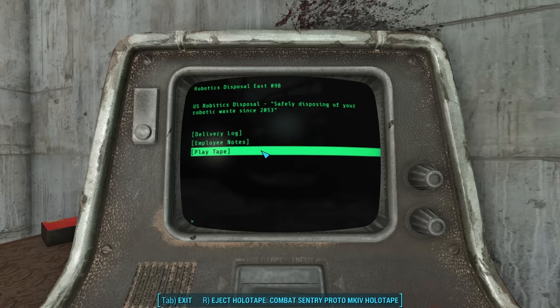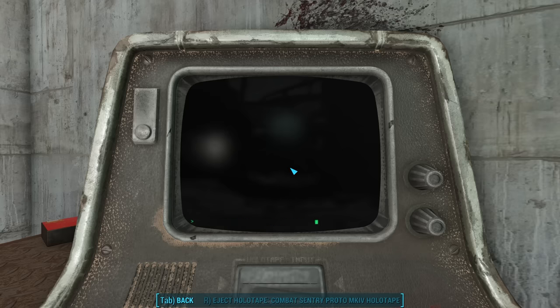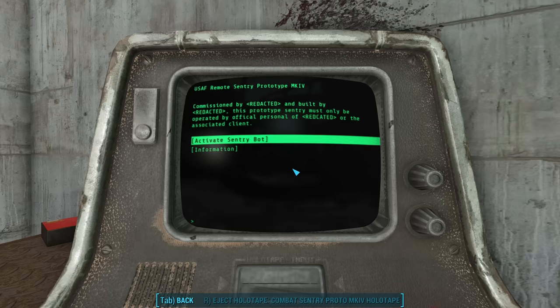Now I'm curious — what's on this holotape? Why did they try to throw away a perfectly good sentry bot? Inside the terminal we see the holotape: Combat Sentry Proto Mark IV holotape. We choose to play it: United States Air Force Remote Sentry Prototype Mark IV, commissioned by Redacted and built by Redacted. Why is this redacted? It says United States Air Force at the top. We can fill in the blanks — commissioned by the US Air Force and built by Robco, who builds all robots except the Mr. Handy.